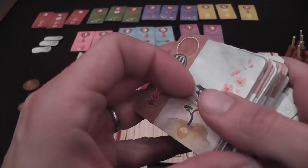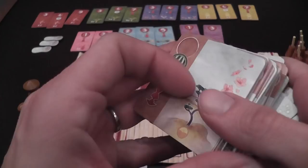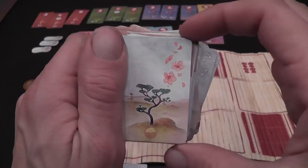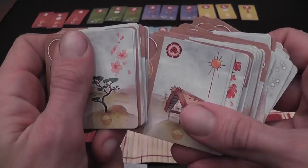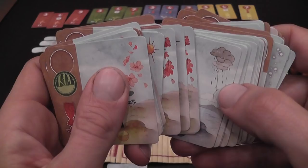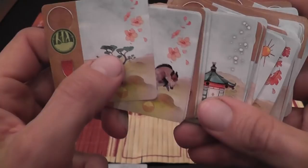Each card can be used for one or two things. You can use one side, after you acquire the card, to add to your print. You will place them in a line to form a beautiful print, trying to create certain combinations of symbols that will give you different points. Here you have a reference to the season — which can be summer, spring, fall — and there is also the storm, which is like a wild and can mean any season. Then you have a subject: an animal, a tree, a building, and so on.